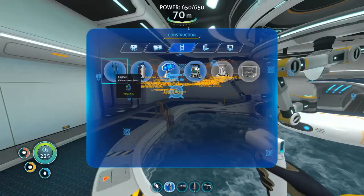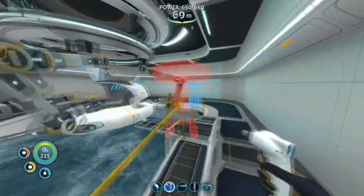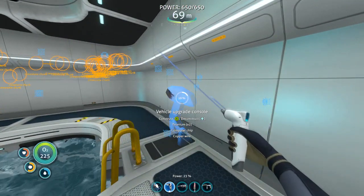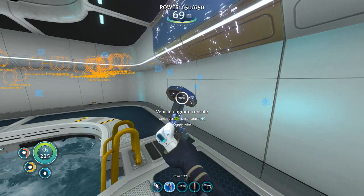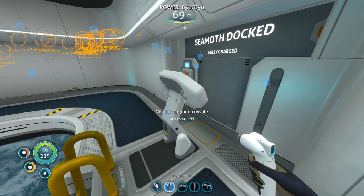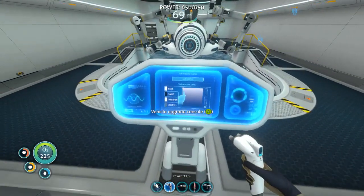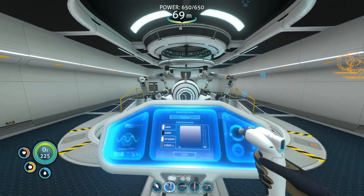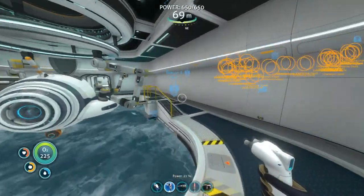Does it matter where you build this? Okay, right there. Seamoth docked. Here we go — now we can name our Seamoth too? Well then. There you go, boom — named it, done. We have a Gyarados and a Magikarp. Let's go.